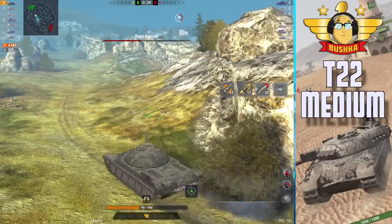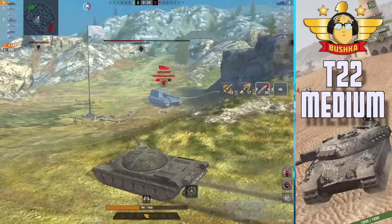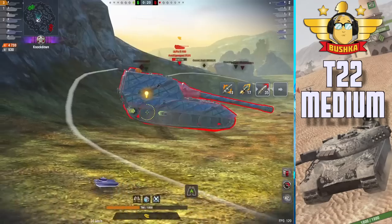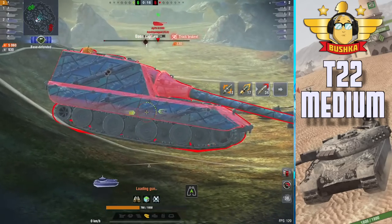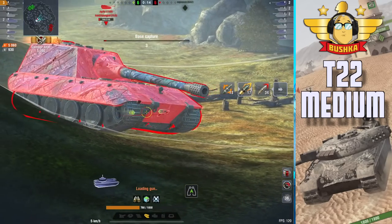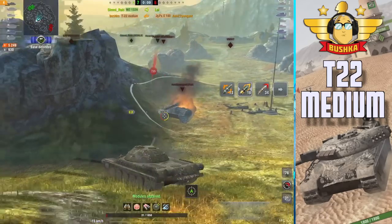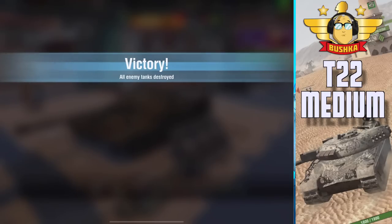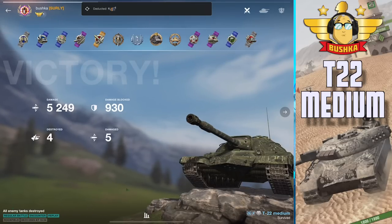I try to flank him and come from the opposite side, hopefully catching him on the turn — which we do. Got to track him — it's a track crit. How many repair parties does he have? There's 17 seconds left, so I give him the side. He rolls 735 into our side — but not 760, which would have killed us. And that's the win!